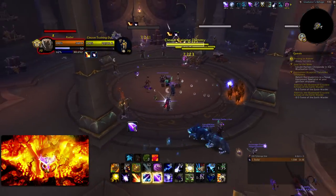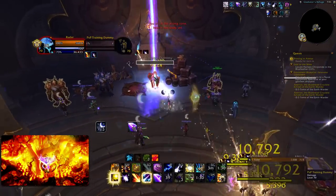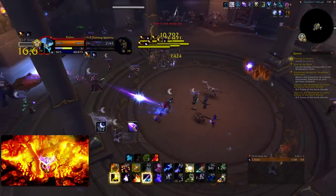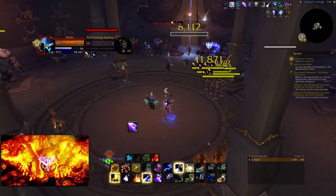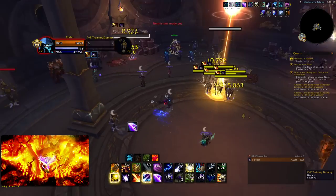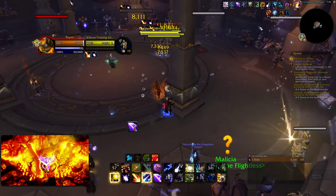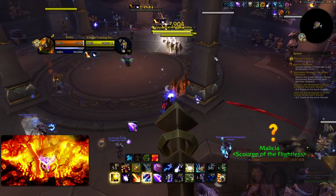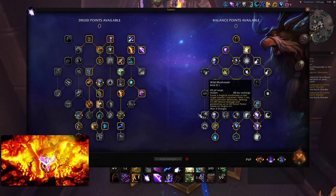We'll do the burst again real quick: Pre-Surge, Fury of Elune, Incarn, Double Surge, Starfire, Surge, Starfire, Surge. Also, Starfall can't go through pillars — so that's good to know. If you have a bunch of stacks up they're all going to be wasted if you go behind line. That is the downfall of the AoE build.